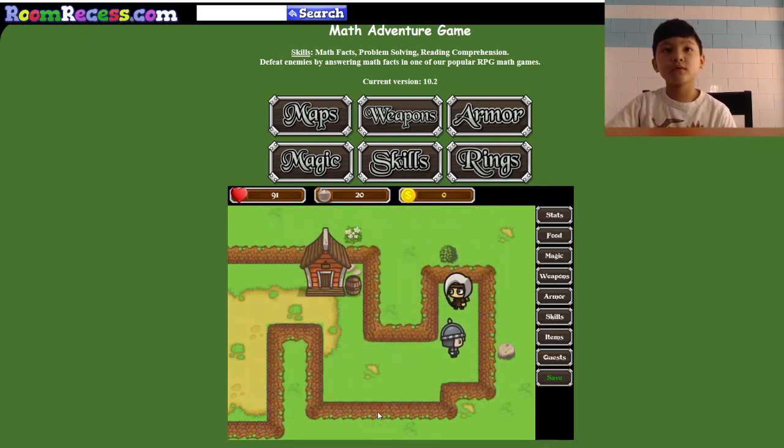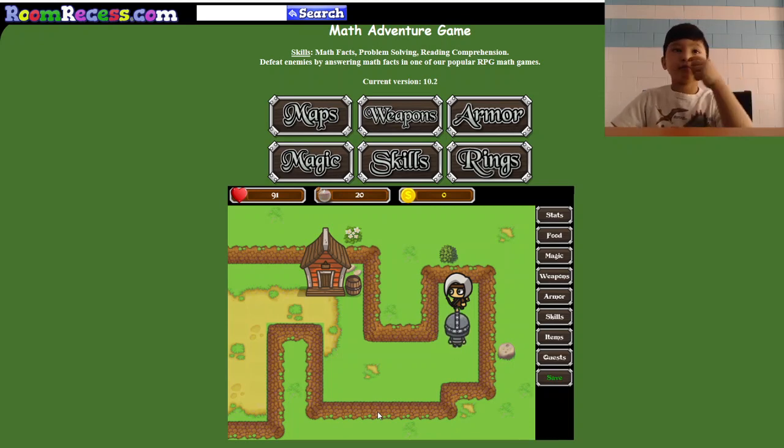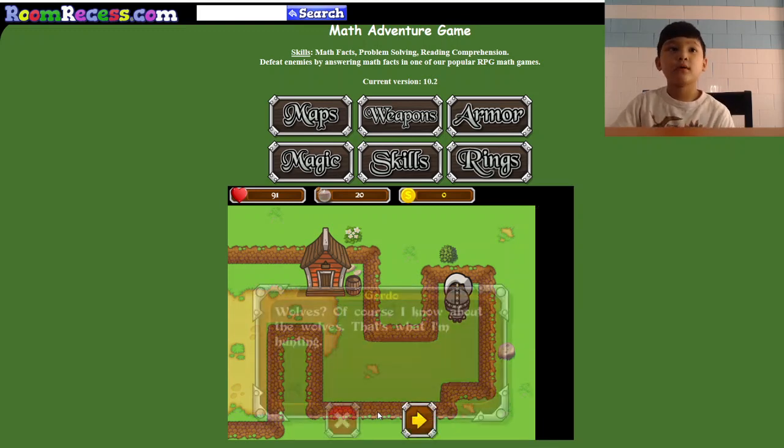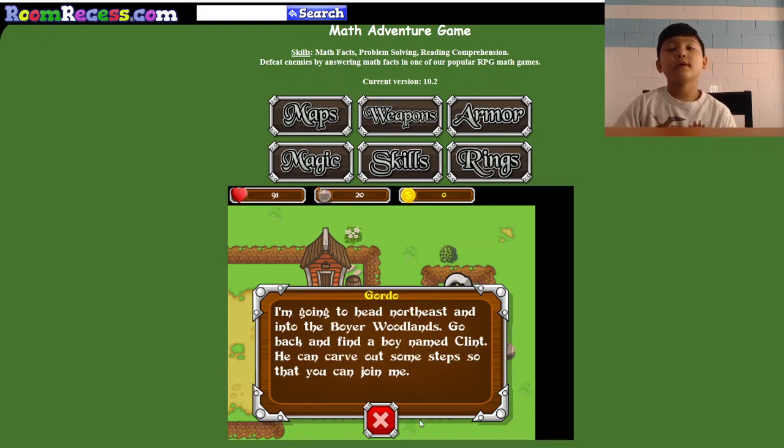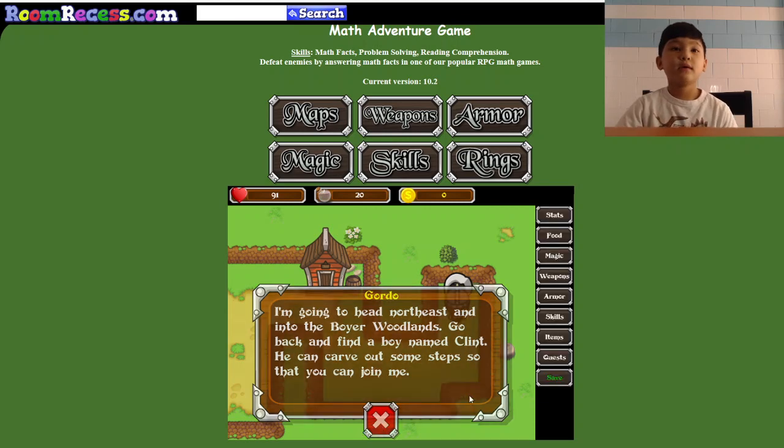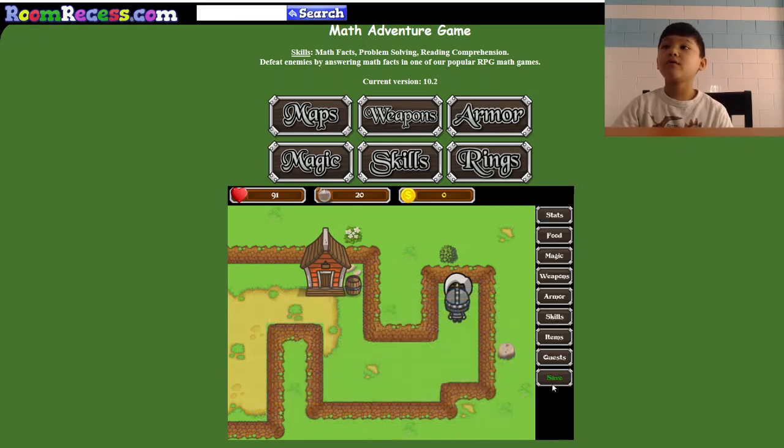Now we're going to go here and go up to get Gordo. Northeast with the gun is this way and then this way — it's a Boyer Woodland. That's the end of this episode. Well, bye. Right before we leave, we're just going to save our progress — and it's saving, and it's saved. Well, bye guys, this is the end of this episode. I hope you enjoyed it, and until next time, bye.